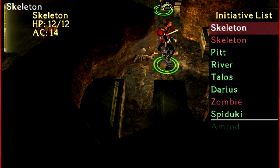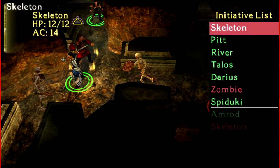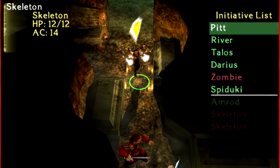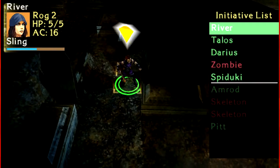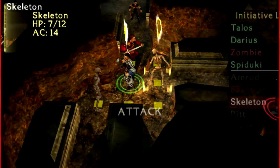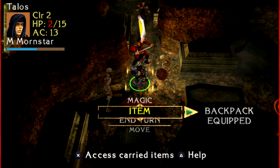Now we can see the skeleton — and the skeleton can see us. The rest of the party isn't so good when it comes to undead, so we're just gonna try to cast magic missile. Five damage — actually pretty damn good. Now what I should be doing is trying to get one of the other party members over there. I should have had him cast defensively.